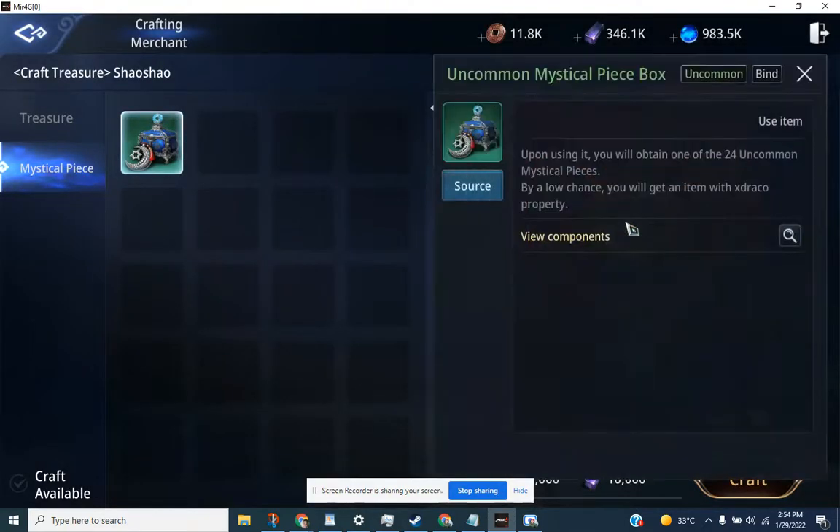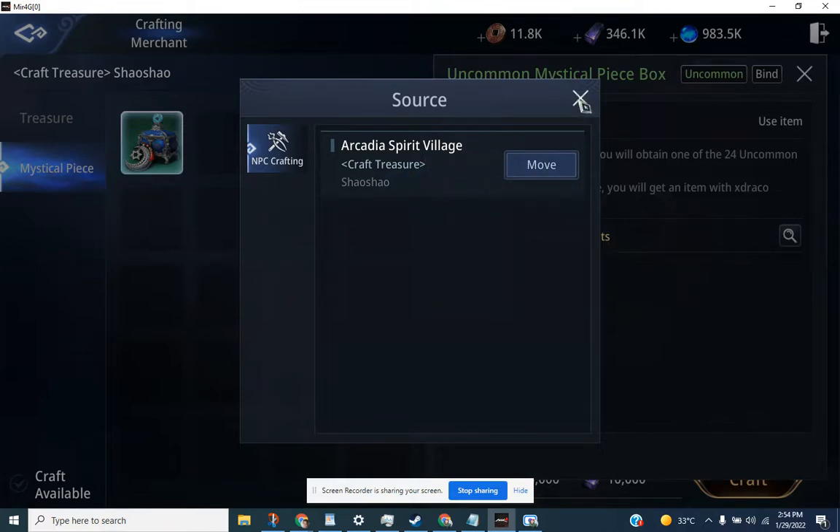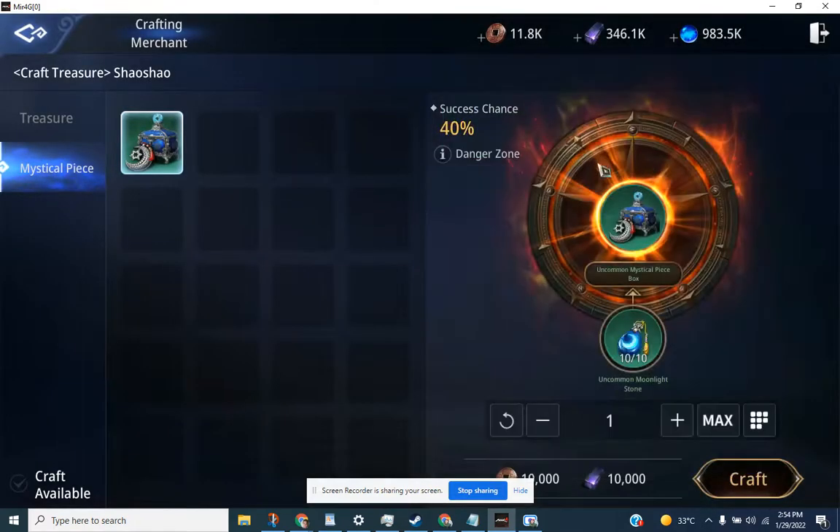So this mystical piece — upon using it, you will obtain one of the 24 Uncommon Mystical Pieces. By low chance, you will get an item with X, Grape Coal. You need to have at least 10,000 copper and 10,000 dark steel. Success chance is 40%, so it's possible that you can get it or not. Let's go!